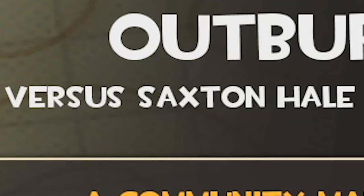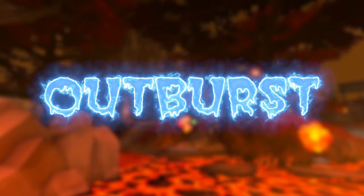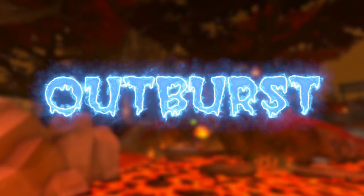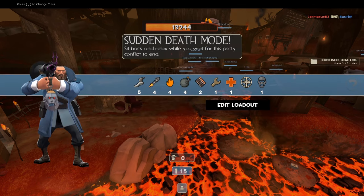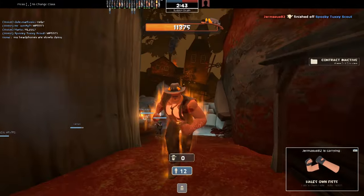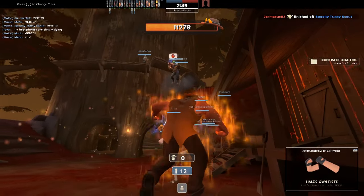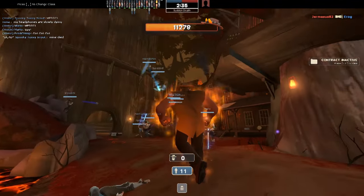Outburst — Versus Saxton Hale. I guess we really are cooking with the funny game modes this time around. We'll play Soldier. Is that a new Saxton Hale hat? It looks like it. Are we fighting Demon Saxton Hale? It's Demon Hale. Looks pretty cool, actually.